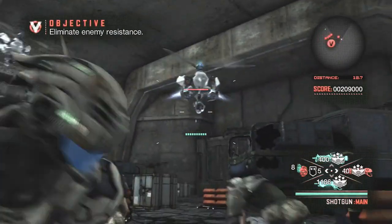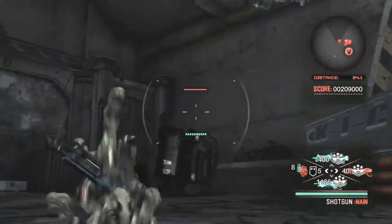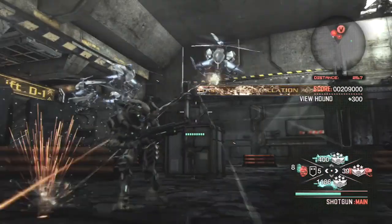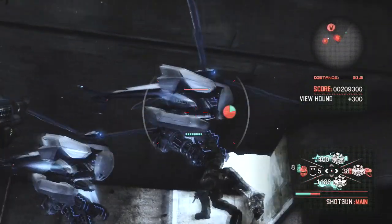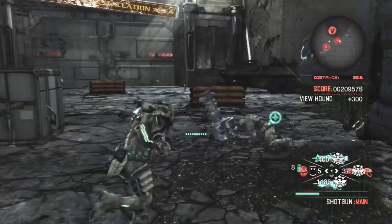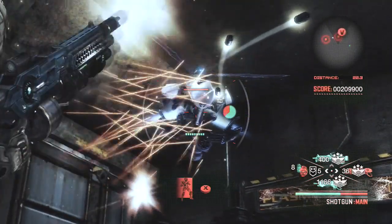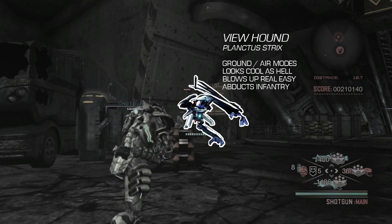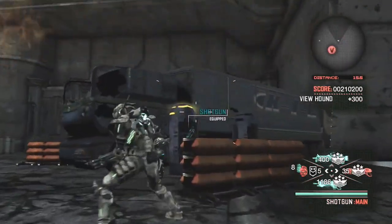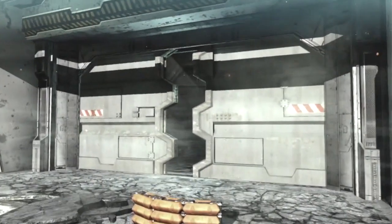We encountered these guys a while ago on the transport mission but haven't seen them since. They actually have a transforming mode, but you almost never see it. They don't seem particularly threatening. They're not — they go down really easily, but they're one of my favorite designs in the game. They have a really cool owl profile. It's a viewhound — not really strong, but just fun to fight. It's a shame they don't live long enough to really show off the transformation.